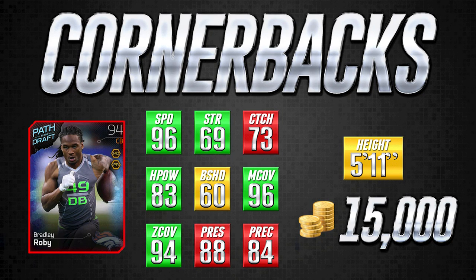His speed at 96 is very, very high. Before I get into the other attributes, I want to cover what attributes we go over and why. Number one is speed. Number two is strength — we don't want our cornerbacks getting pancake blocked. Number three is catching, because we'd like them to get interceptions. Hit power is also important. Block shedding helps get off blocks. Then of course the most important attributes: man coverage and zone coverage.